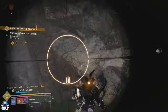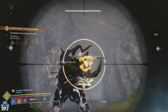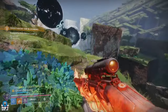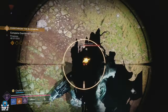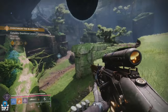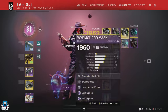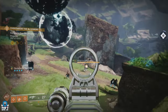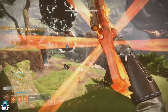What's even crazier is if you play Hunter and use the Celestial Nighthawk exotic helmet, you can combine those three shots from the sniper into one super powerful shot — just like what Celestial Nighthawk does for the regular Golden Gun super. And this can be used with any other subclass: Prismatic, Arc, Strand, Stasis, Void — it doesn't matter. You can use this Golden Gun sniper super alongside any other super at the same time. The Stelle Hunt is a great exotic weapon you need to get your hands on.